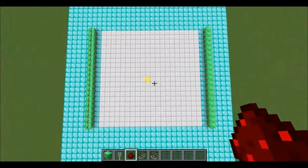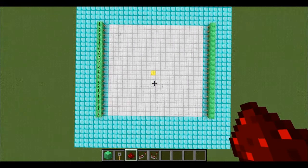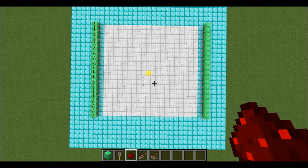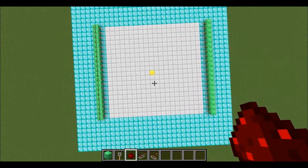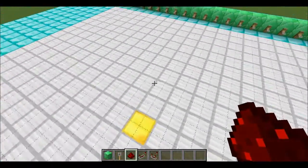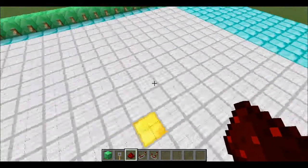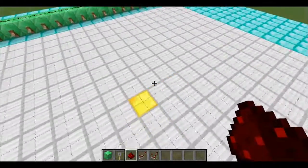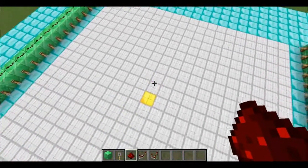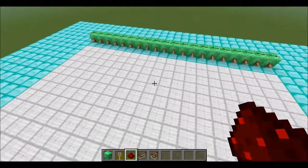You may look at this and notice that the gold block — which is my spawn point — is not in the center of that 20x20 area. But 20x20 doesn't have an exact middle unless you use 4 blocks, which the spawn point is not. The way Minecraft handles this is 10 blocks in the negative directions — negative X and negative Z — and 9 blocks in the positive directions. That's why it looks a little skewed.